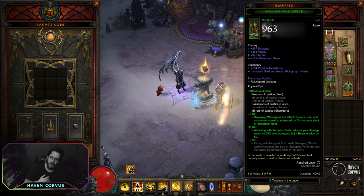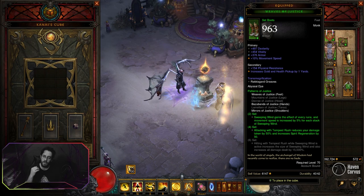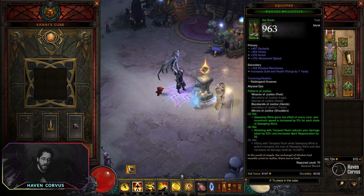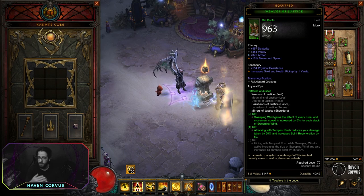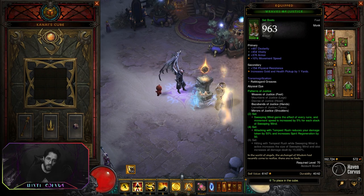For the Patterns of Justice set, we're going to have the two-set benefit — Sweeping Wind is going to have the effects of every rune. So we're going to have a little bit of speed from that, and also spirit. The four-piece benefit is going to help with Spirit Regeneration and also reduce damage taken. That's why we're not on Torment 16, but you will probably have to measure your damage to see where you can go.